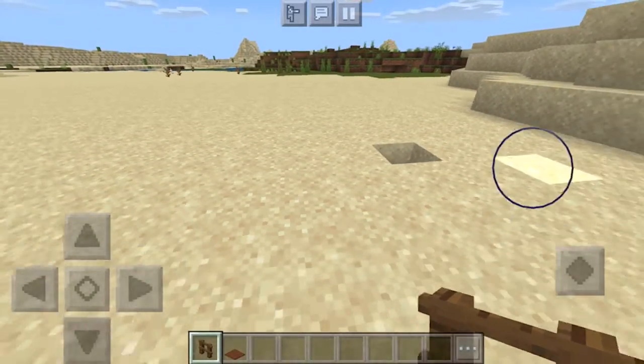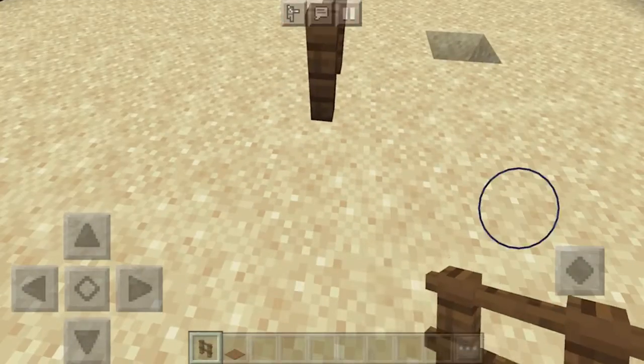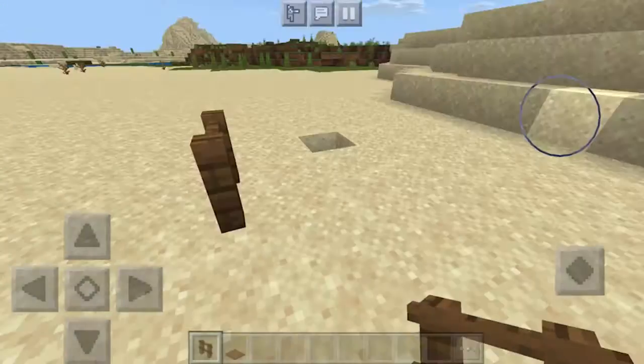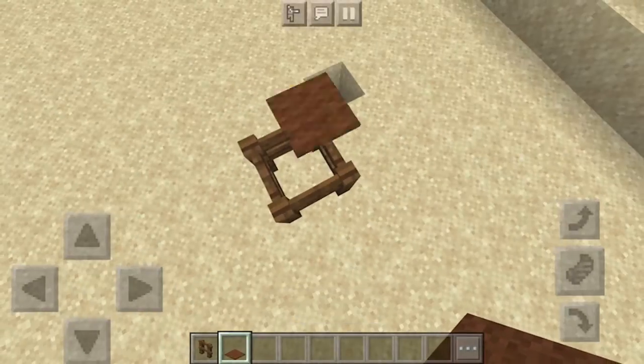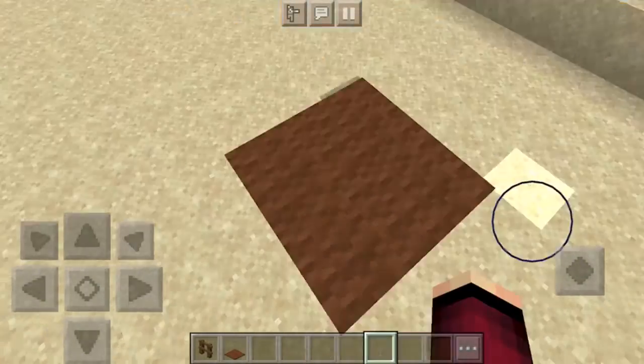First we have just a basic table. You're going to need four spruce fences and four brown carpets — really easy. Just place them down in a square shape and then put the brown carpet on top in the same way, and that's our first table.